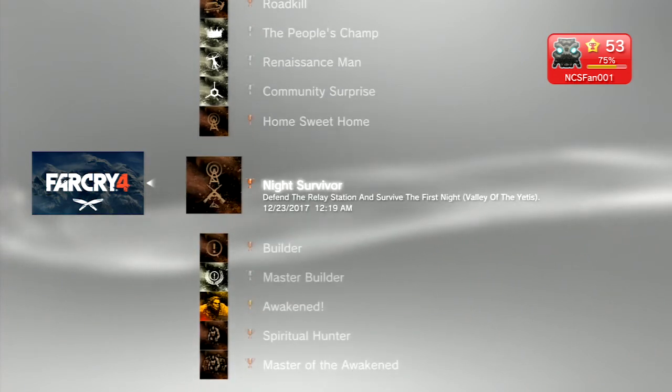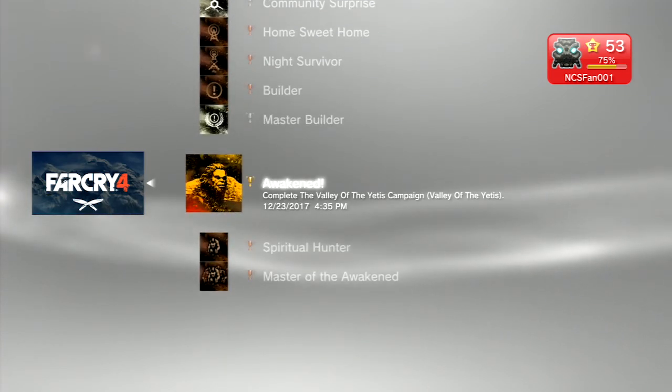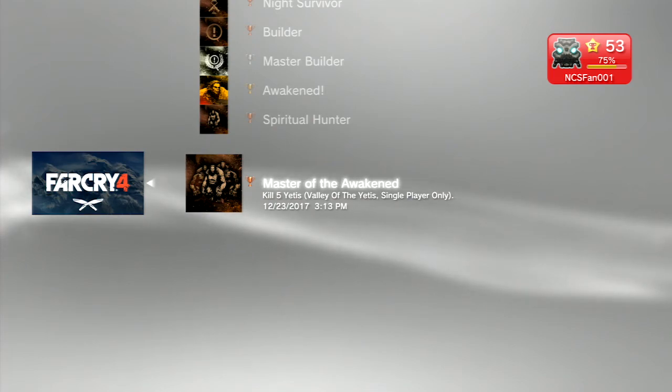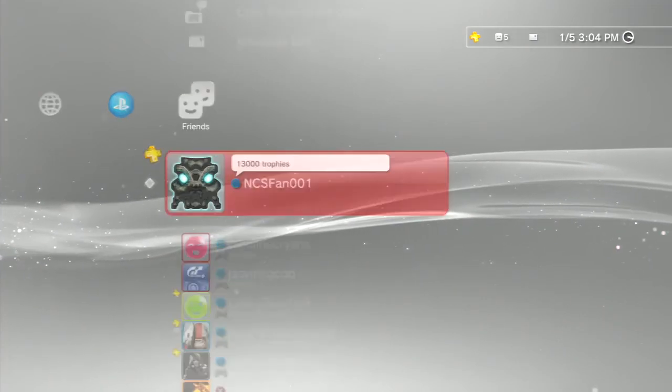Then you get to the DLC. If it wasn't so expensive, a lot more people would have it — you basically just have to complete it and finish the side quests. You should get all the trophies because you'll kill enough yetis along the way. Complete all the upgrade quests and complete the DLC and you should get everything for it. It's an easy DLC and actually pretty fun, but once you get the Buzzsaw, the yetis aren't really even a challenge.